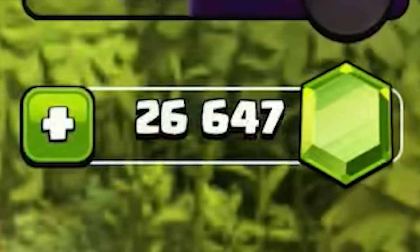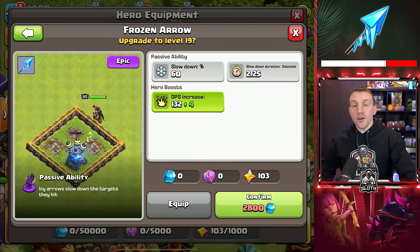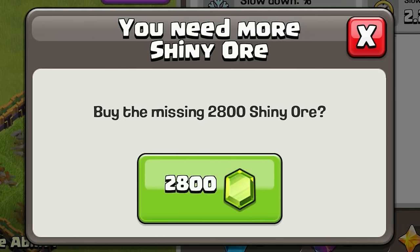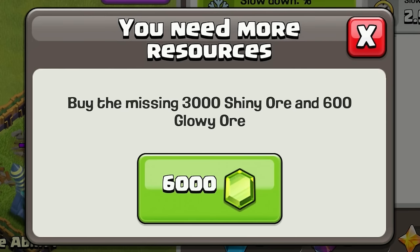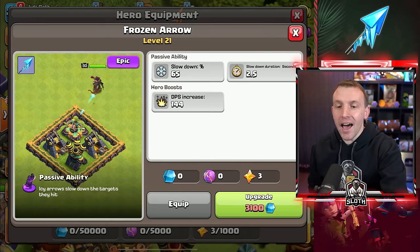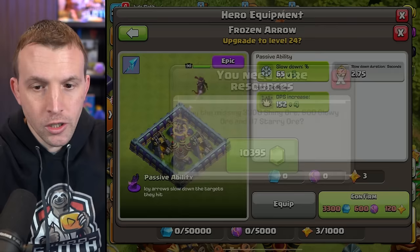Five chests of gems delivered — satisfying moment incoming. If you did not know, the gem conversion per ore is 1 gem per Shiny Ore, 5 gems per Glowy Ore, and 35 gems per Starry Ore. So getting an epic piece of equipment from level 1 to level 27 is pretty expensive.